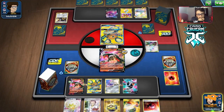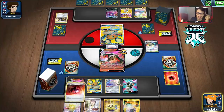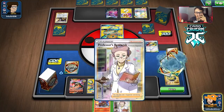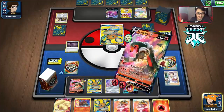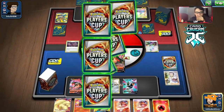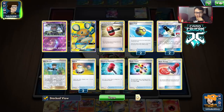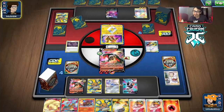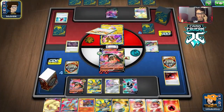We've lost Crobat and Eldegoss, which is not ideal. We got a Welder and energy — that's good. Two Welders in hand though, might clunk it up. Let's take the knockout and punish this Dedenne. They could go Tandem Shock or Lightning Ride to knock me out. There's Reshizard — nice. Switch is good in case they paralyze me. We'll probably get Marnied which sucks because we'd lose our Welders. They're going to get a Crushing Hammer heads — about time they get one. I hate Crushing Hammer so much. Why is that card always printed?